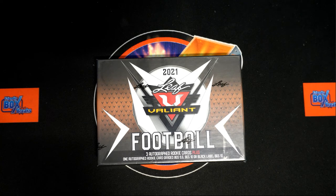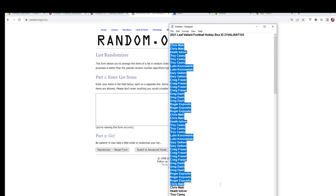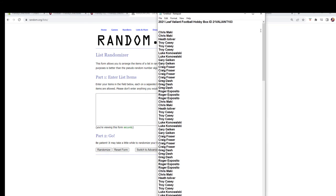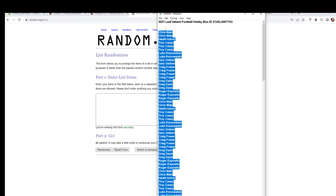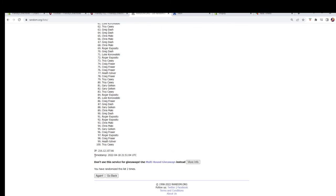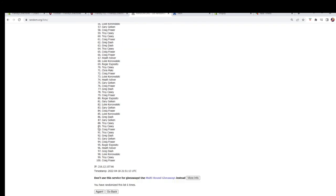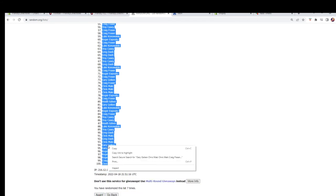Here we are, let's get all 100 names. All right, so we're going to copy those and random seven times — one, two, three, four, five, six, and seven. All right, we're going to copy those.